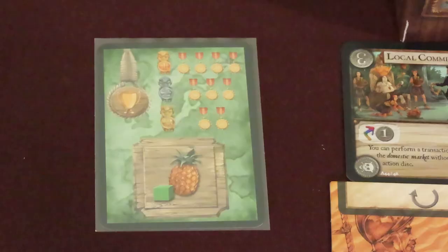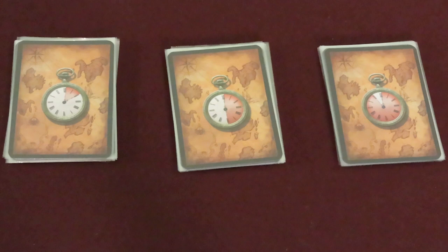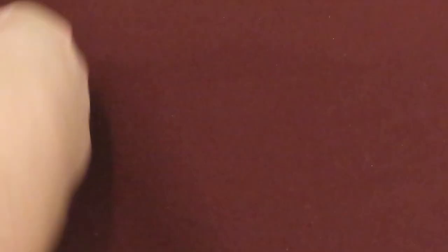Shuffle the green trend cards and draw 1 to place face up for everyone to see. This card shows what the victory point criteria are for this game — one way players can gain points at the end. Now separate the objective cards with the pocket watch on the backs. There should be 3 stacks for a short, medium, or long game. Everyone decides which length they want, and shuffles that deck.